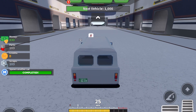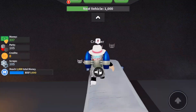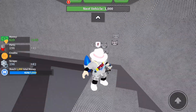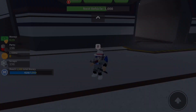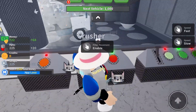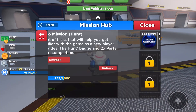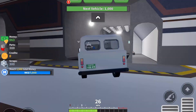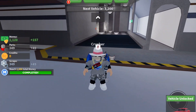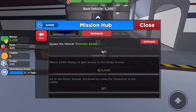Then the next quest is we have to get 1,000 total money. You just want to spawn in the car and crush it more until you reach 1,000 money. I honestly like the pillar one because it's a lot easier and you do get a lot more money for it. So make sure to use the pillar one. Once you have gotten that complete, the next mission is to spawn in the Chevrolet.